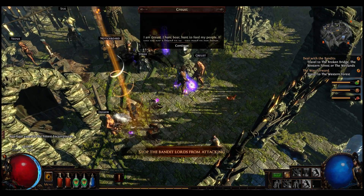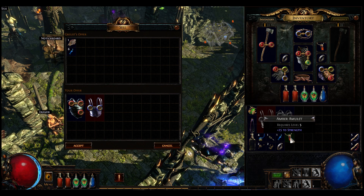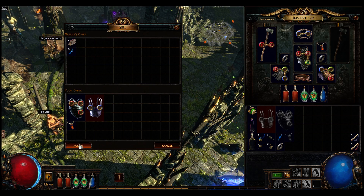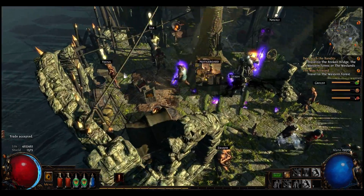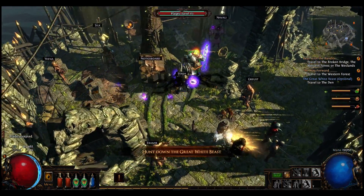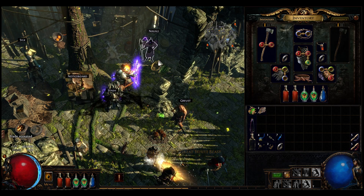We'll talk to everybody here - anything to sell, yeah, we'll sell both of those. At some point, maybe the next essence we get, we can kind of upgrade our ring and amulet.